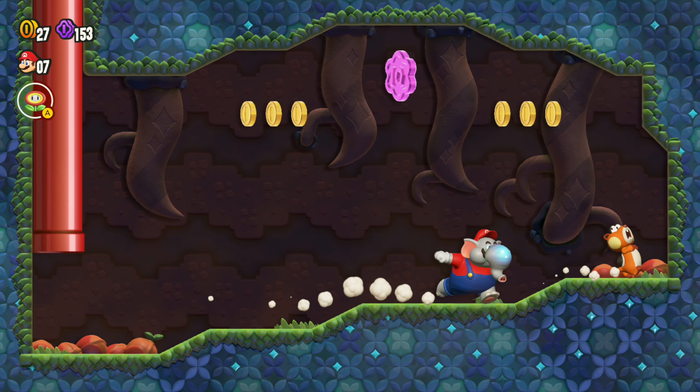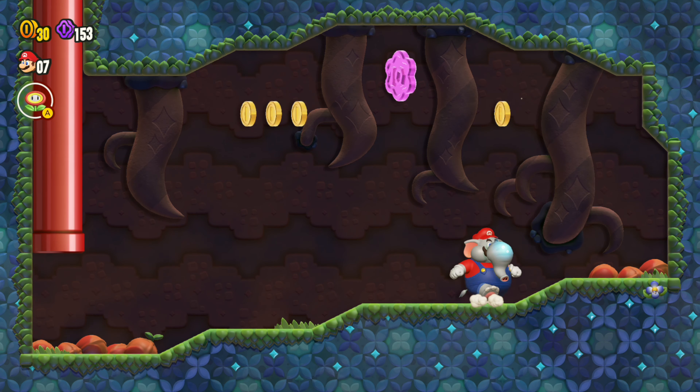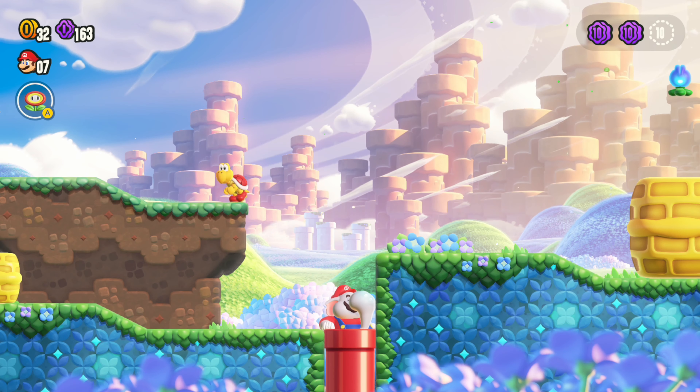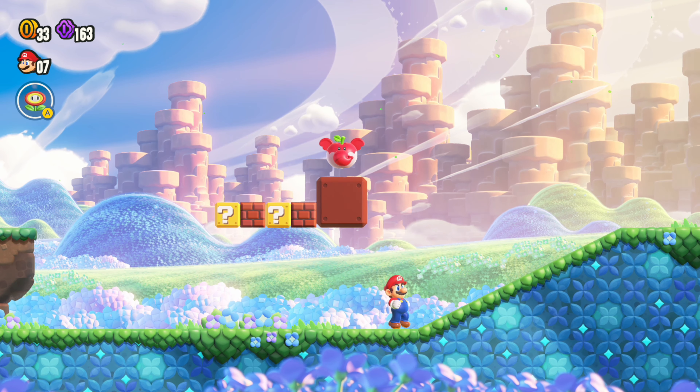Then immediately go right into this pipe here, and you'll see this one floating in the air. You can use that enemy to kind of jump and get a little height off of the things he shoots, or you can just kill him and jump with a little bit of momentum.